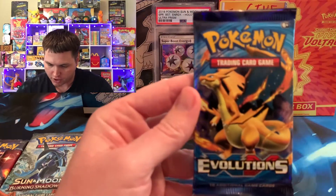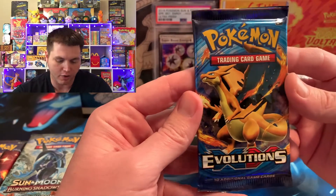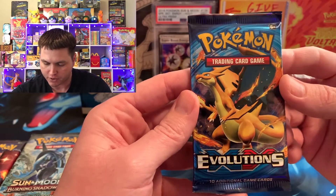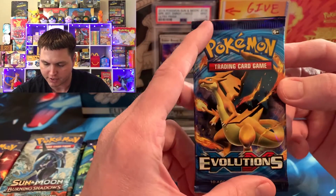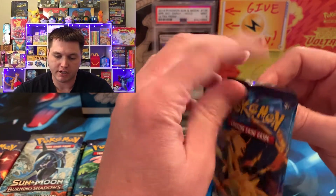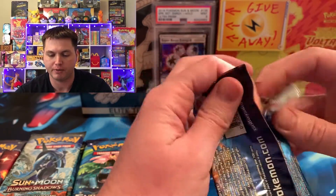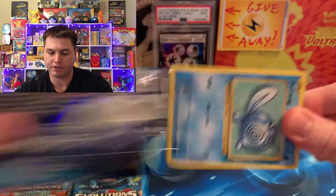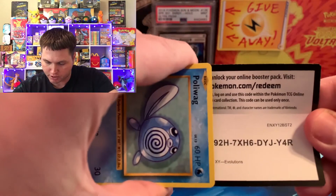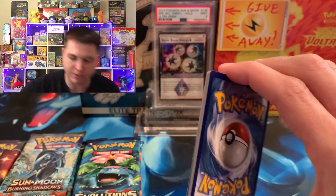We're going to start with the Evolution set, because it's the first set chronologically. This is the first set that came out. If you get the Charizard in this set, it is worth approximately $100 — probably about $95 from what I remember. But you could also get the Reverse. So we're going to see who wins today's battle. We got four packs apiece. Hope y'all love this video.